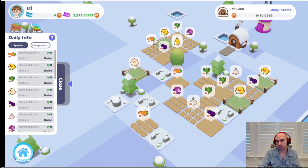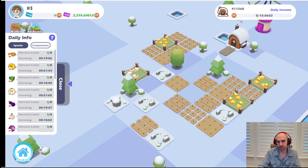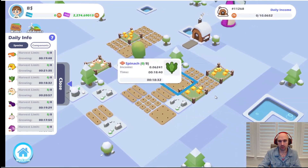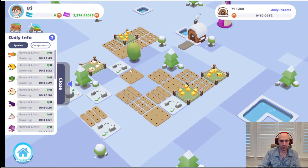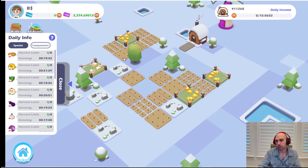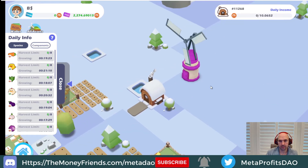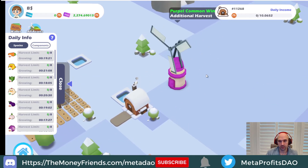This is the beginner farm. All I have to do is raise all my tokens and then I can harvest. It takes about 18 to 21 minutes to harvest, and then you can replant. You can do that eight times a day, which caps your daily earnings. For the beginner farm, that's in the 8 to 12 range — I'm getting 10.06, which is a little outside that scope, possibly because of the NFTs for additional harvest.